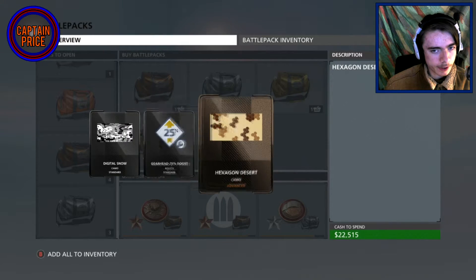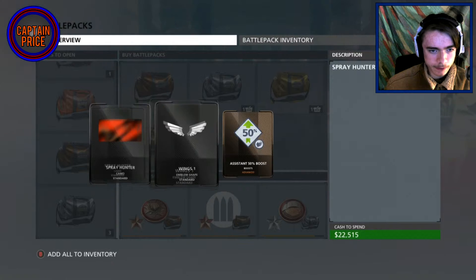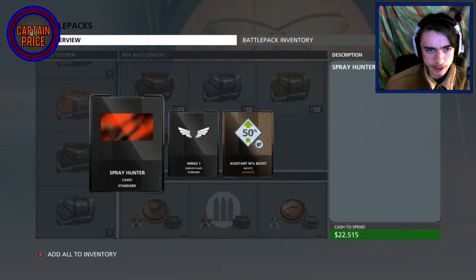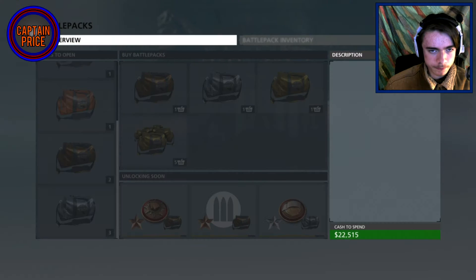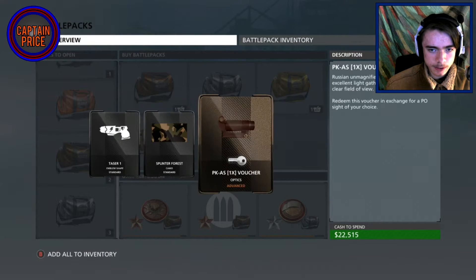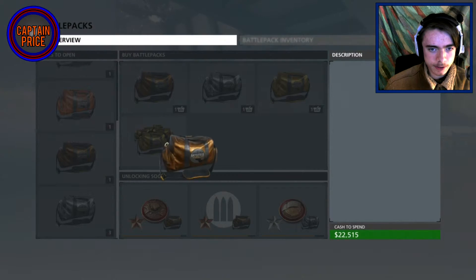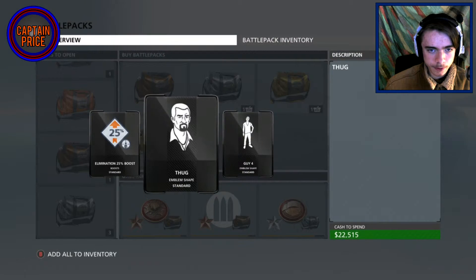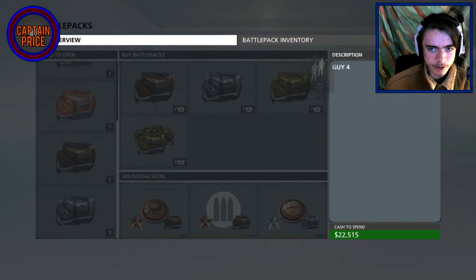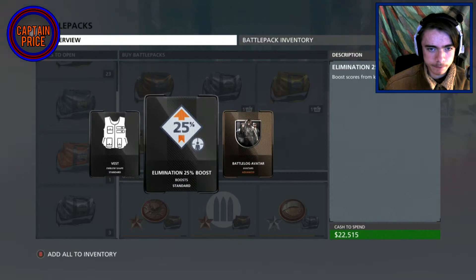Alright, not super great camos, but that's okay — that one looks nice. I don't know exactly how the camos work on the gun. Okay, unlock for attachment. I don't really make the emblems; I think you have to do that on the website.